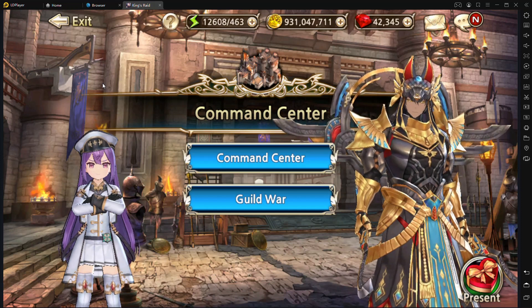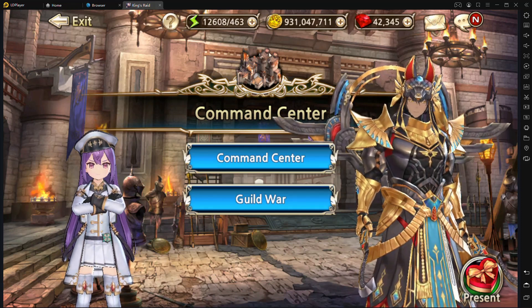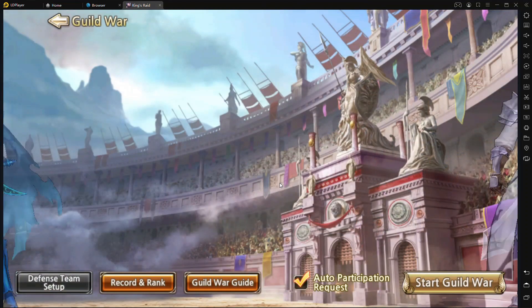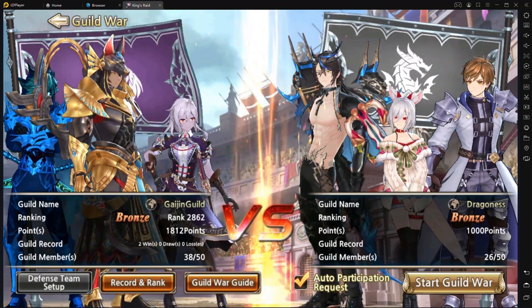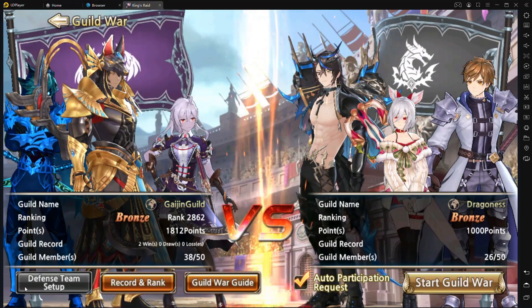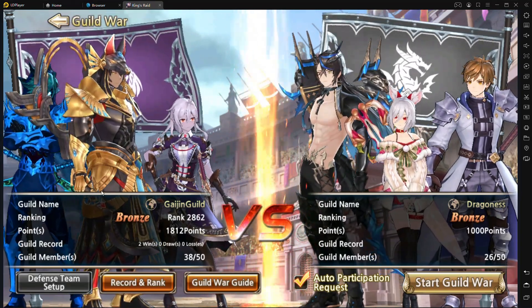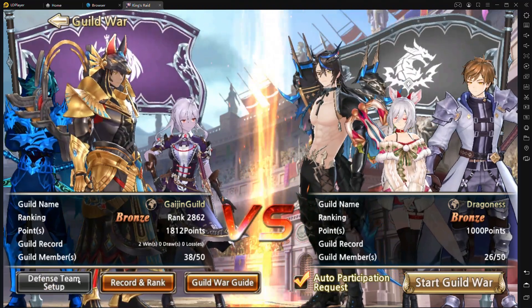First up we have the Command Center, and this is where you'll be doing all of your guild wars from. Just go ahead and hit the Guild War tab down at the bottom, and it's going to bring you into a menu. We're currently in a guild war right now, so I can't show you how to set up your defense team. However, if you aren't currently in a guild war, you can just tap on the defense team setup.